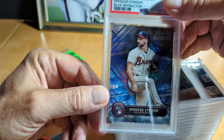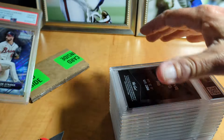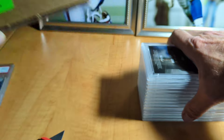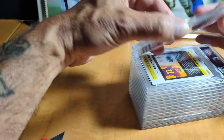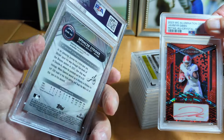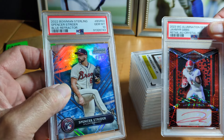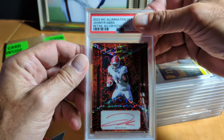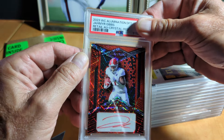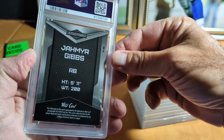This one I also thought was a 10 — it was a 4-4 with my tool. 10! Should I open this first or save it? I'll save it — just more punishment. The Spencer Strider — that was a 10. It is a blue refractor numbered to 25. Jameer Gibbs — red auto — that is numbered 3 of 25. Nine.